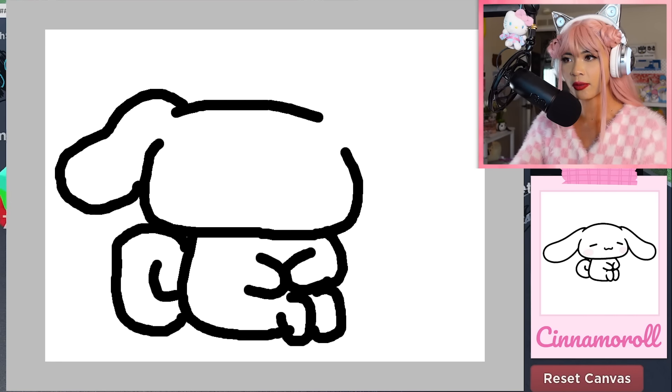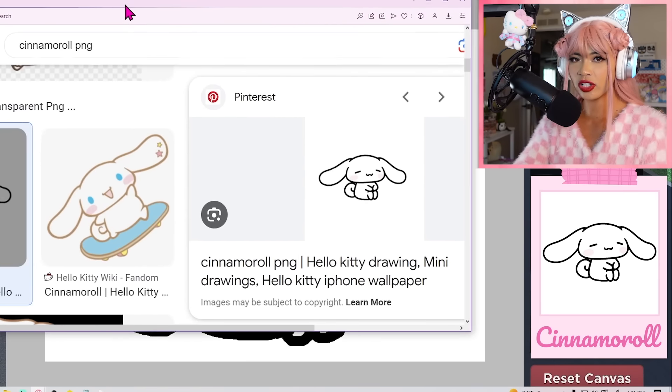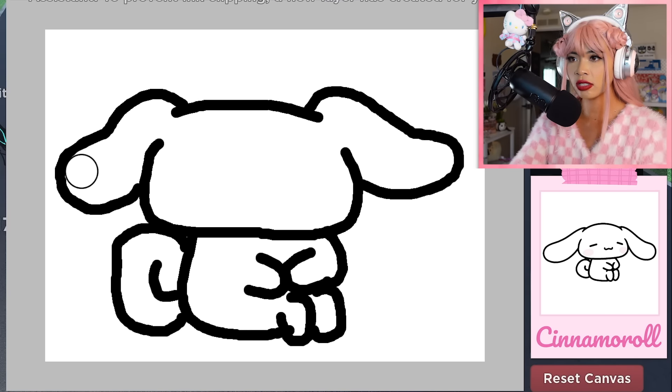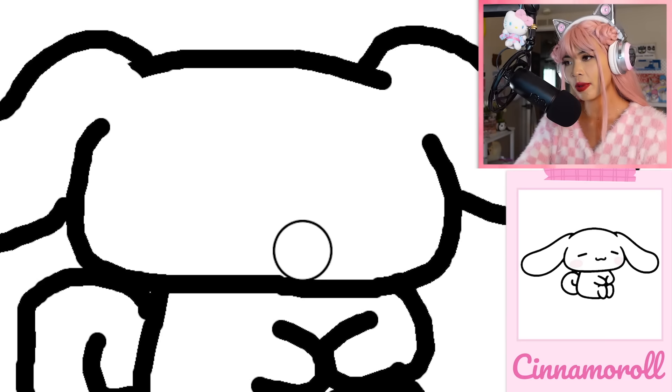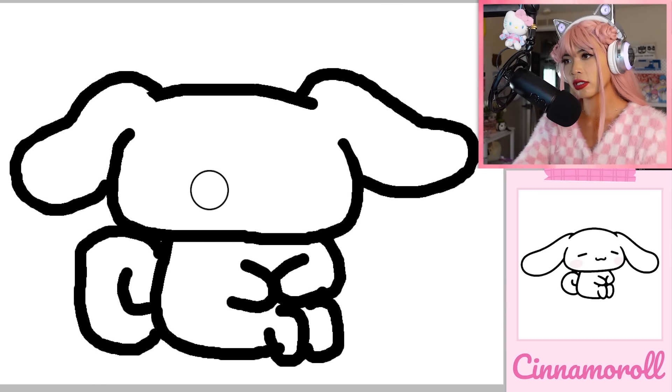I did not leave enough room for his ears. Does that work? I think that works — he has long ears for a dog. He's a puppy, not a bunny. Look how accurate that looks. Now I'm gonna fill everything in with white, and if there's any clipping I will redraw it. I'm such an artist — I'll overlap it just a little bit so I know whether it's filled in or not.